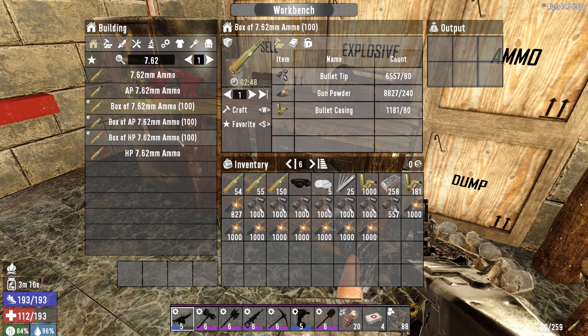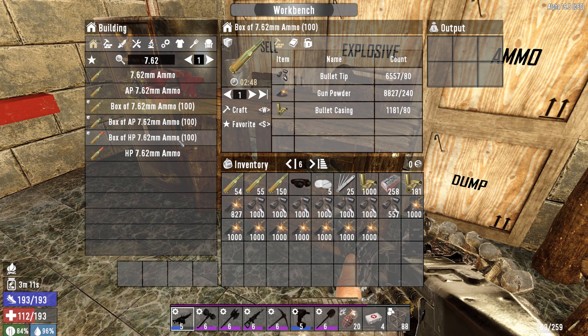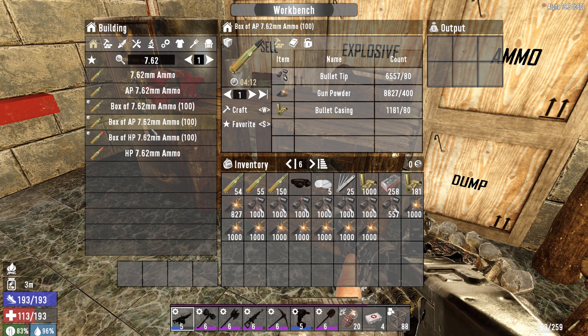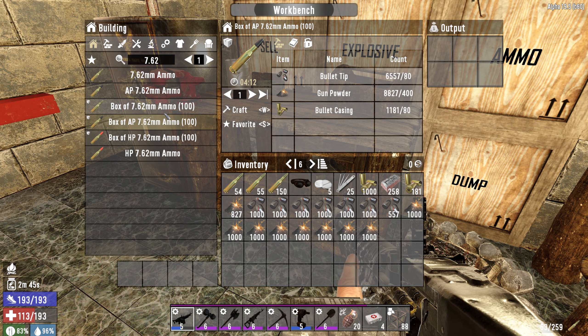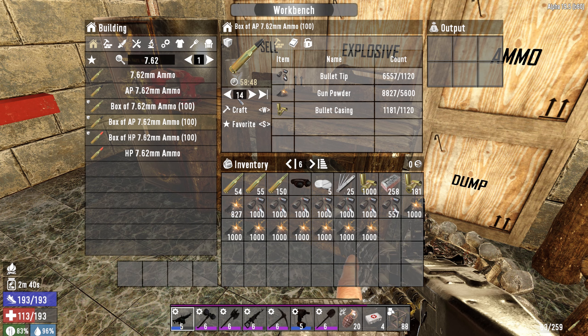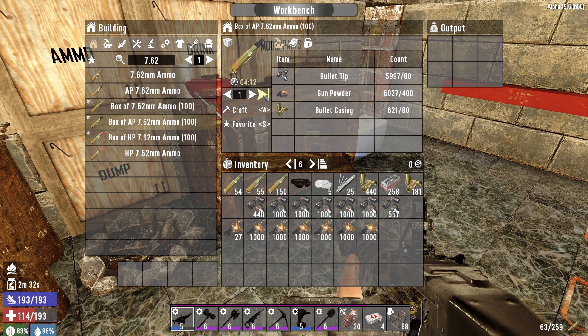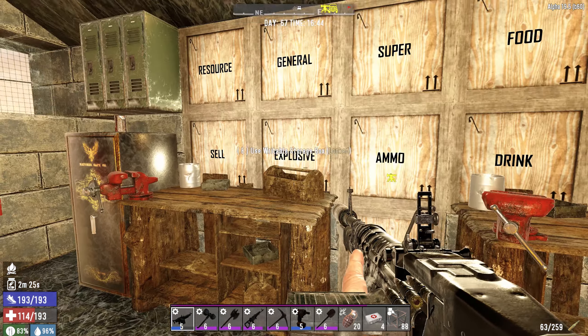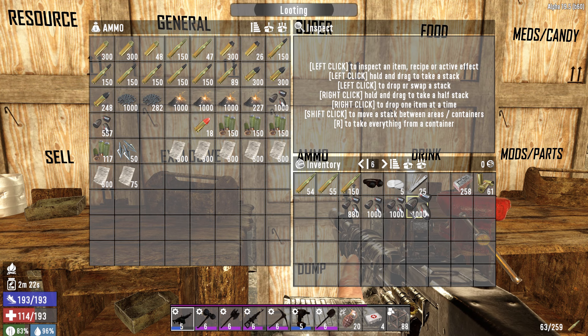Should I get the HP rounds going? I mean, we're gonna be facing a lot of armored zombies and HP rounds do not work against armored zombies anymore. The AP wouldn't probably be a bad idea. I'm not really limited by how much gunpowder I have or have access to. I'm gonna just roll with the AP, I think. 14 boxes — we'll get 7 here and 7 over here. We were limited by bullet casings yet again — that seems to be the limiting factor for us.